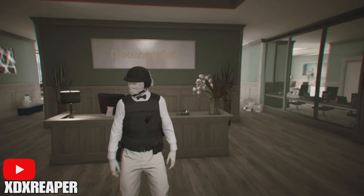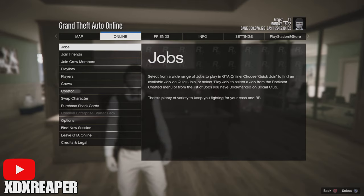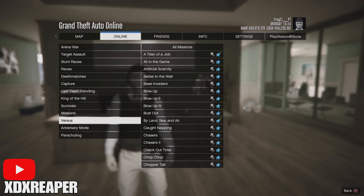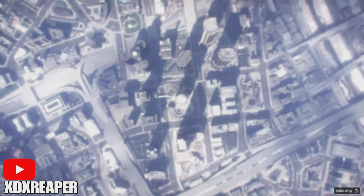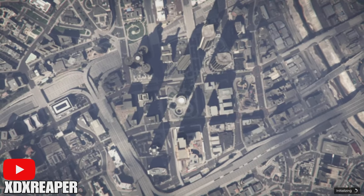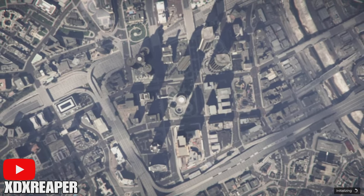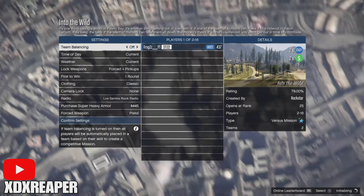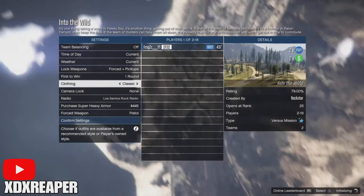The first thing you want to do when starting this glitch is hit pause, go to Online, go to Jobs, Play Jobs, Rockstar Created, go down to Versus and if there is a Versus in that category, you want to select that. If you do not see a Versus in the Versus category, this means there is not a Versus available this week for you, so you will have to wait until they do release the Versus.